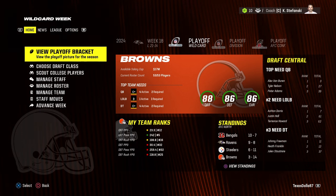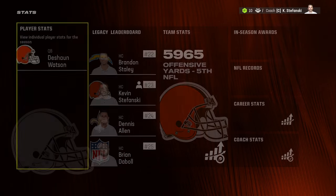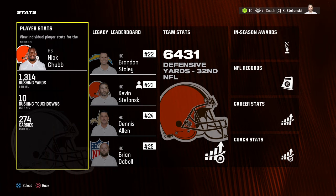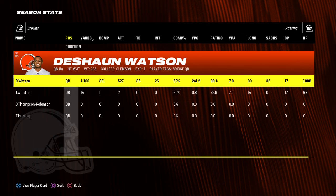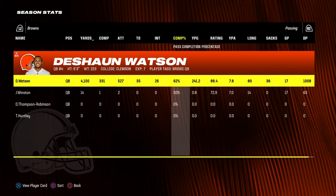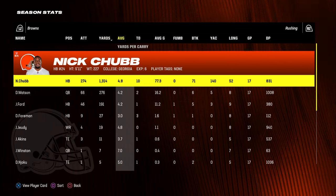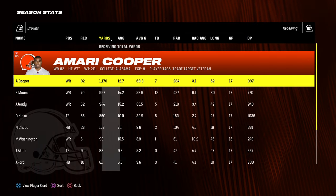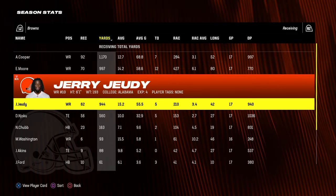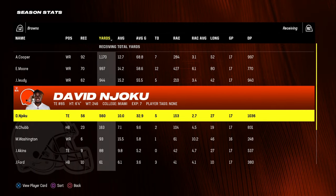Final season stats: the offense was ranked fifth in passing yards and touchdowns. Deshaun Watson had 4,100 passing yards, 35 touchdowns, but 26 interceptions and only 62% completion — an 88 rating, pretty low. Nick Chubb had a great season with 1,300 yards, 4.8 per carry, and 10 touchdowns. Amari Cooper had 92 catches for 1,100 yards and 7 touchdowns. Elijah Moore was just short of a thousand yards with 12 touchdowns. Jerry Judy almost had a thousand yards with five, and Njoku had 56 catches, 560 yards, and five touchdowns.